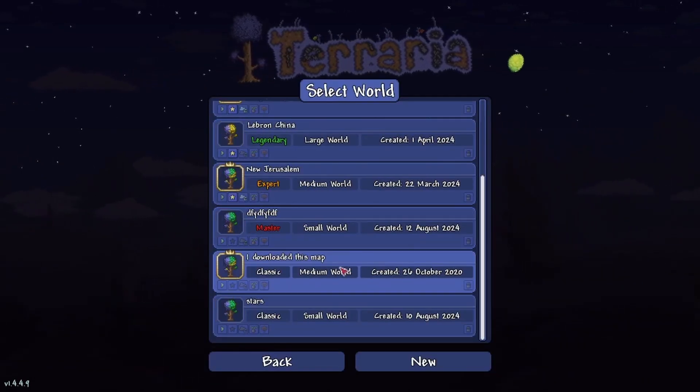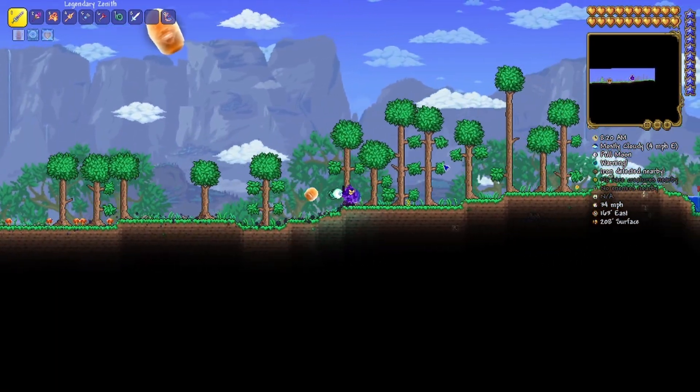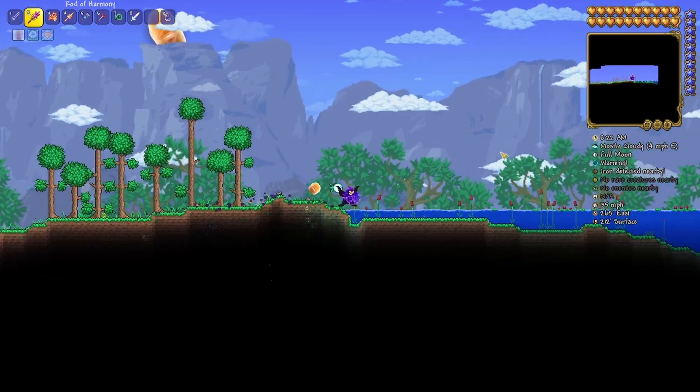Press play. And once you load in, you want to start going to the very left — the right side of the world — until you find a jungle.